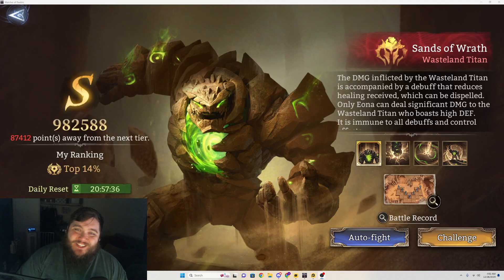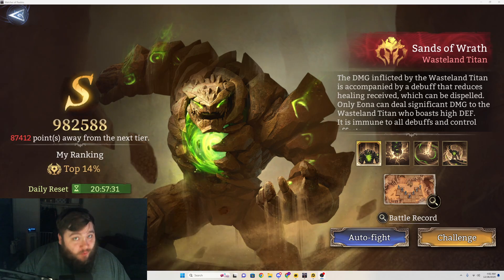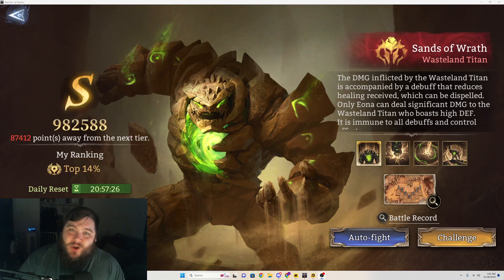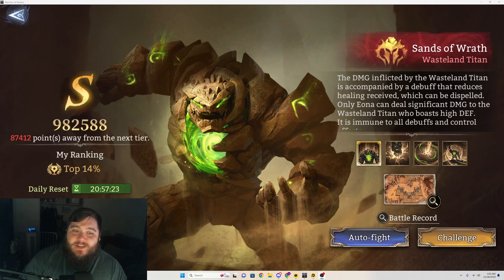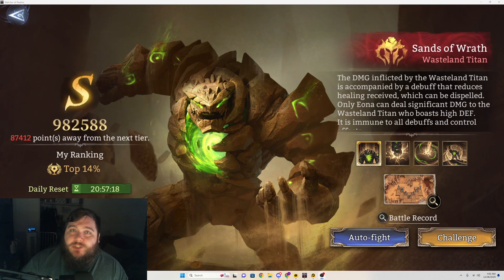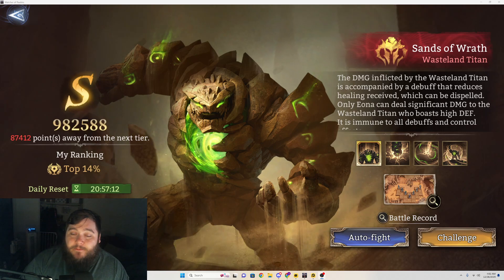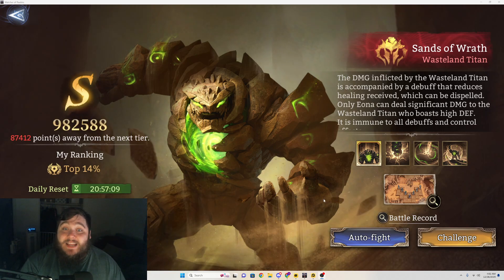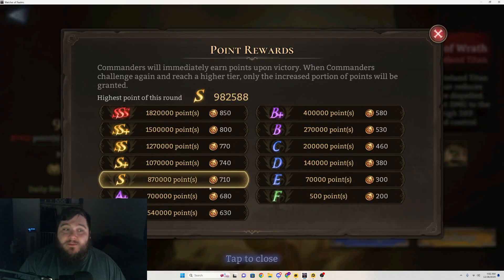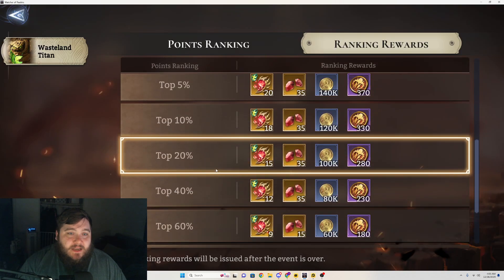What is up YouTube, welcome back to the channel, Panda here, and today we are playing some Watcher of Realms. You've probably already seen a video from me about the Wasteland Titan in the Immortal Codex, but I wanted to share another one because I've been doing a lot of testing and I think I found a really good strat for people who are missing some of those key components for the Wasteland Titan. I want to show you exactly what I did in order to get an S ranking.